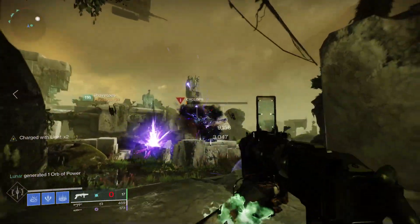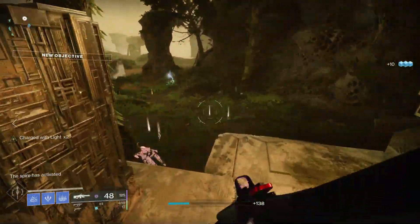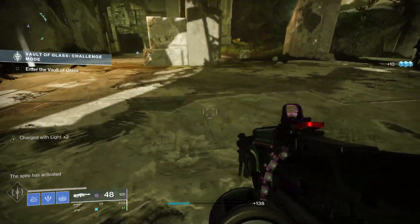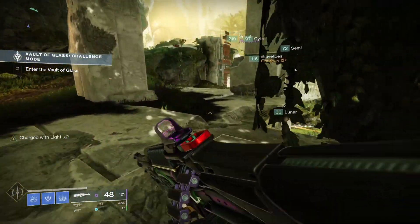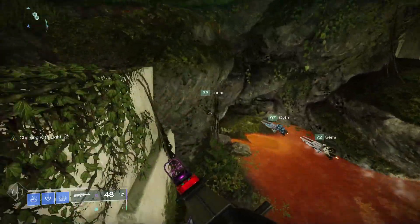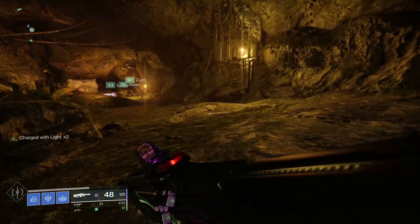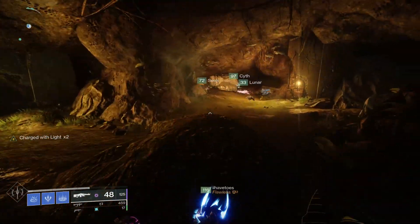The first 2 are outside of the Vault of Glass during the door opening phase — you can grab these before or after opening the door, it's completely up to you. The first is underneath the left hill that leads up to the Vault door; look for a cave on the ground level and head all the way back. On the left will be the first shard.